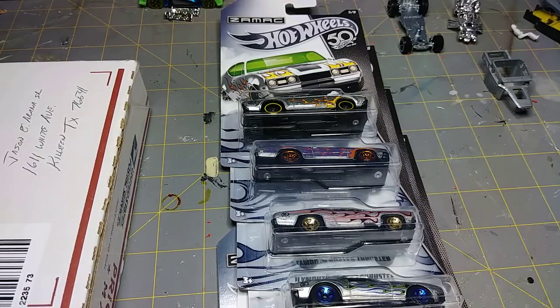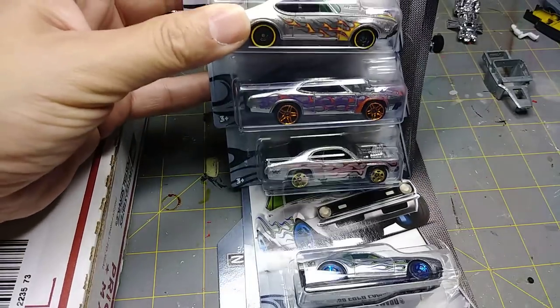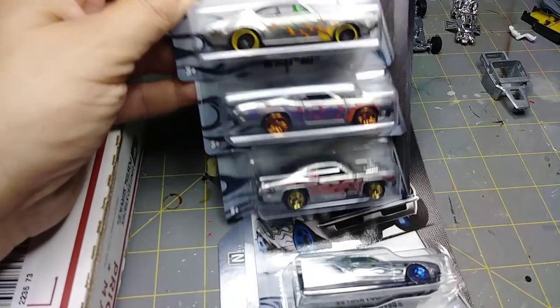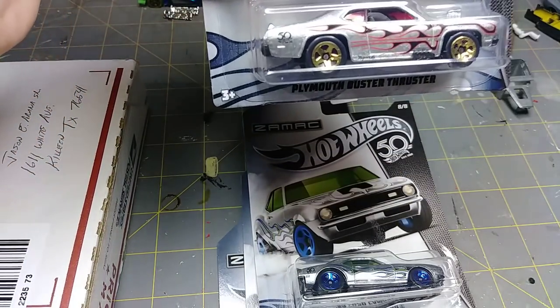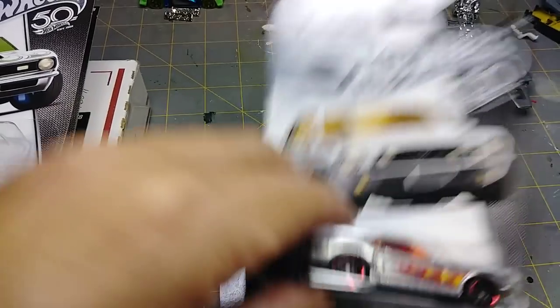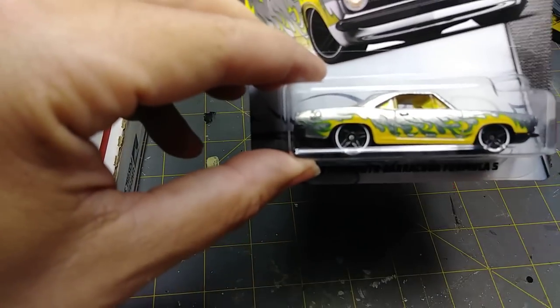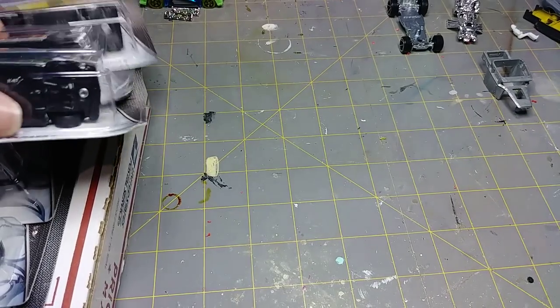First thing I want to talk about is the Z-Mac or Zamak Hot Wheels. They just came out. My wife — love you, babe — pretty much got me the entire set. You've got a 68 Olds 442, 71 Dodge Demon, a Plymouth Duster Thruster, 68 Camaro, 67 Ford Mustang Coupe, and the 68 Plymouth Barracuda Formula S. These are the 97-cent variety of Hot Wheels. I do plan to use these as the basis of my hover conversions.